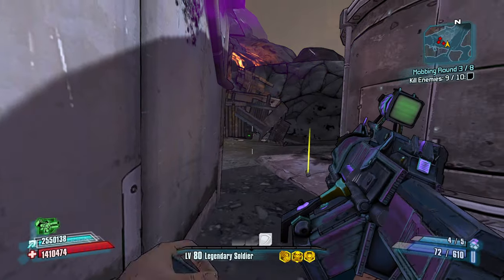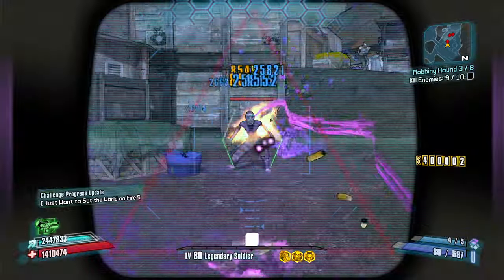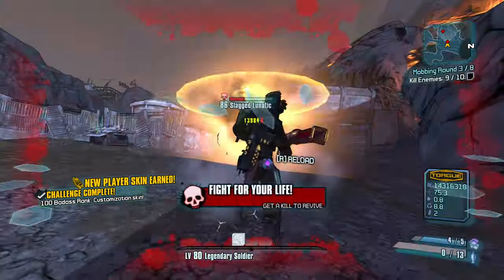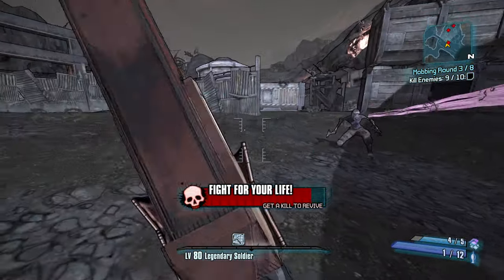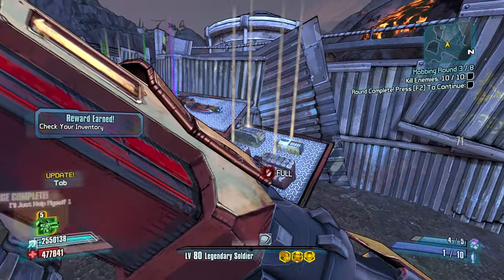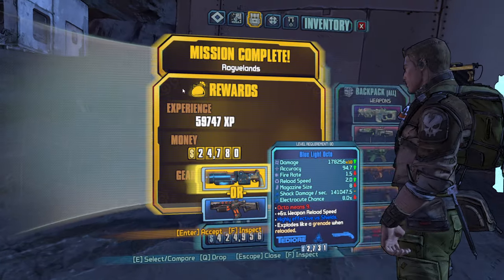Smaller enemies we can just kill normally. Oh I can't kill him with that — what if I did this? He's really tiny, I'm not sure this will kill him. Maybe just nuke him — I want to put myself down. Shoot it a little bit further away this time. There we go — survived. This is looking okay.